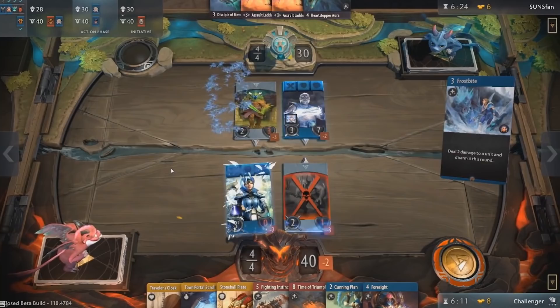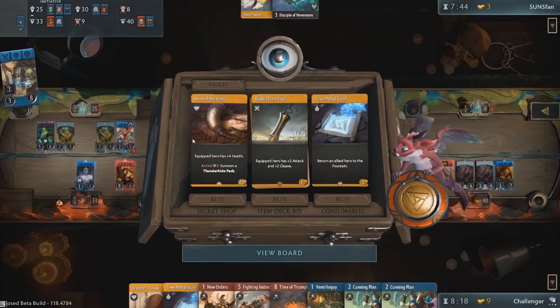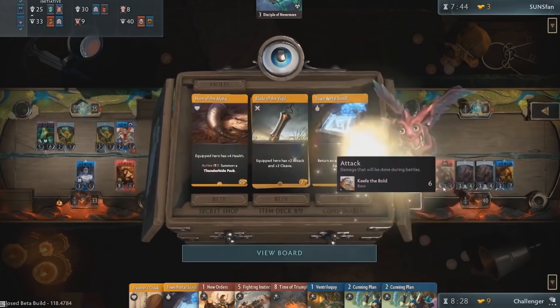So the round ends after the third lane clashes. It's shopping time! The gold you earn from killing creeps, heroes, and applying particular card effects like payday can be spent to purchase items. The shop will open and within it are 3 items. On the left is the secret shop item — these are randomly generated each round and will change each round. If you buy it, there will not be another item underneath it, so it's a one-off thing each round. If you choose not to buy it or can't afford it, you can spend gold to hold the item for next round.